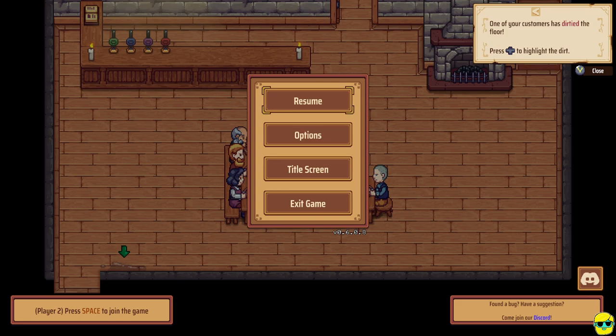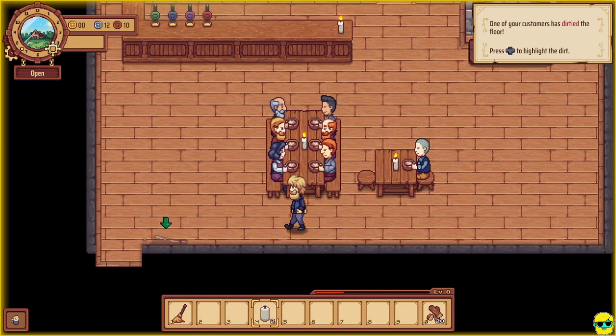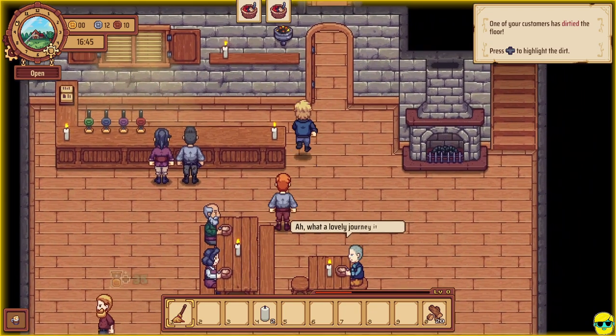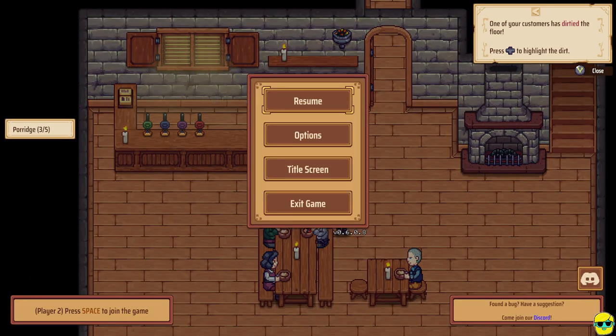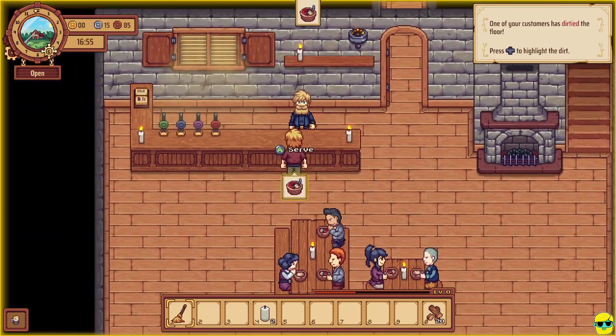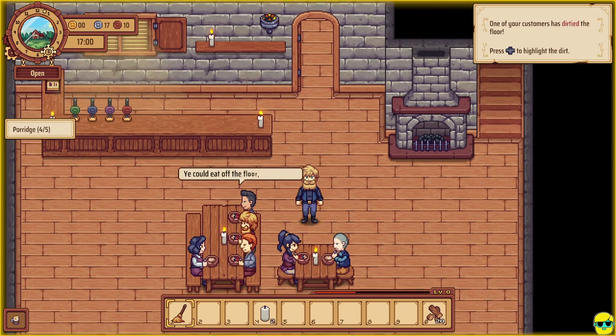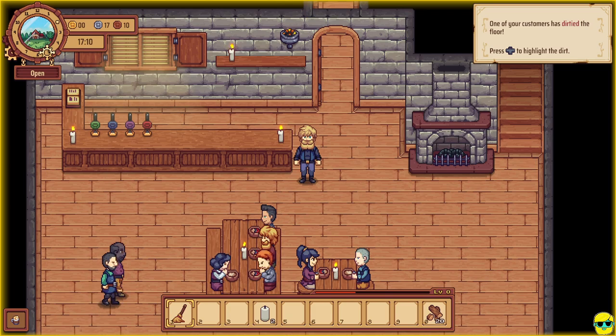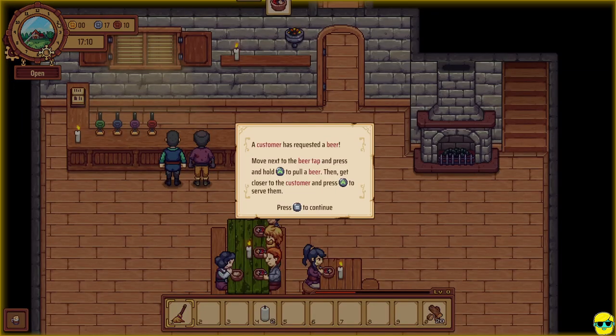You can actually lose reputation if a lot of people are upset, so you don't want that to happen. I need to select my mop and hold X to clean that spill. These two customers want porridge. Run up to them holding the left trigger and serve them. Notice the porridge makes one silver 25 copper versus the 88 copper we were getting from just selling gruel. We're already up to 15 silver in money. In tavern vision, you can push up to close it, but it's nice to have on while running your tavern so you can quickly identify spills. You can see how when a table is dirty, it becomes more noticeable as green in tavern vision.